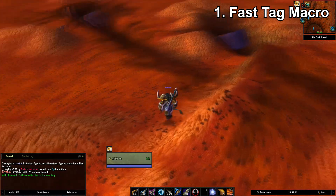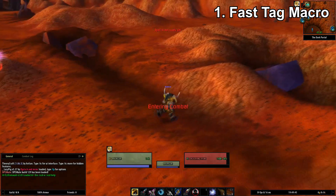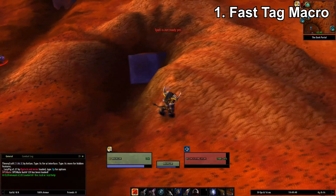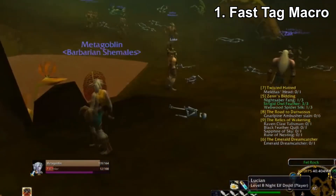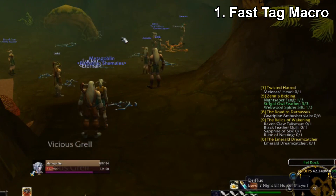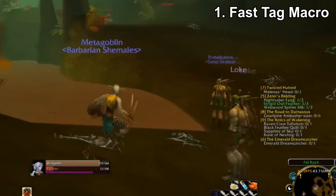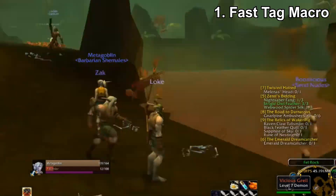The reason why we have a macro like this is for fast tagging. You don't want to be waiting five minutes for a mob to spawn and doing that wait over and over just to kill one mob for a quest. For melee, get into melee range and spam the macro, preferably with an instant damaging ability. Ranged are normally the kings of fast tagging, especially hunters because you can use a trap.